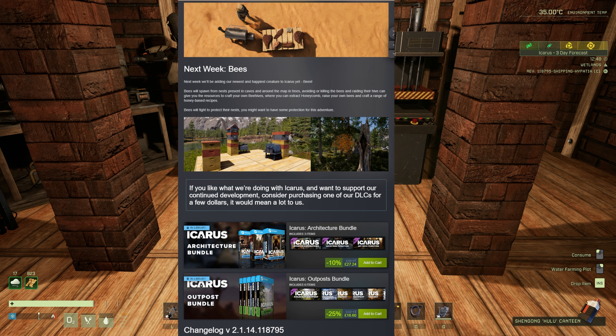Next week we're getting beehives. Looking at the image, we're going to be getting tier 1, tier 2, and tier 3 variations of beehives. The devs say bees will spawn from nests present in caves and around the map in trees. Avoiding or killing the bees and raiding their hive can give you resources to craft your own beehives, where you can extract honeycomb, raise your own bees, and craft a range of honey-based recipes. Bees will fight to protect their nests, so you might want some protection. The conifer biome and riverlands are probably the most likely locations.